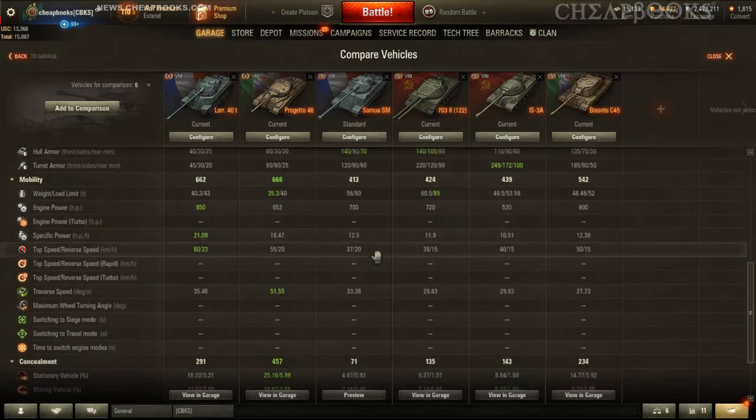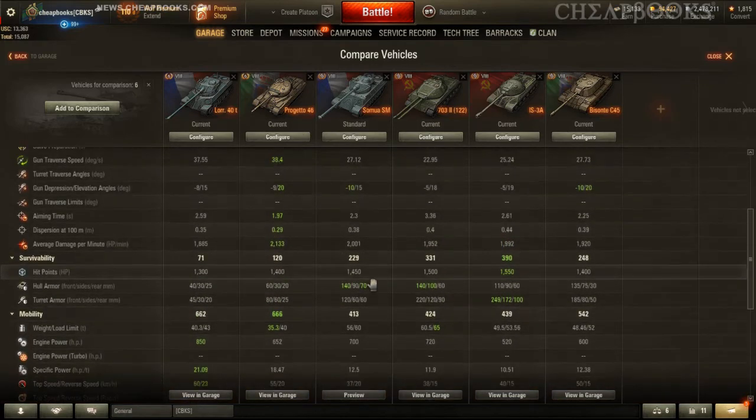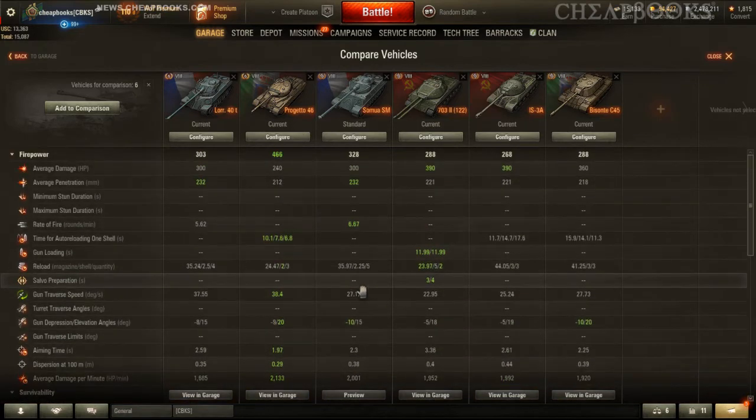In terms of speed, it is the slowest at 37. So you can see that the statistics are not really going for it. In terms of the gun, all these guns are different. The Byzante is an auto-reloader, the IS-3A is an auto-reloader, and the 7032 is an auto-reloader.